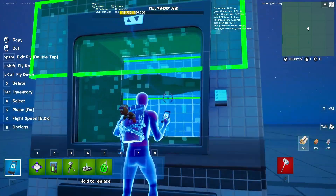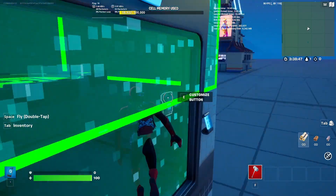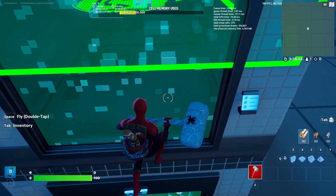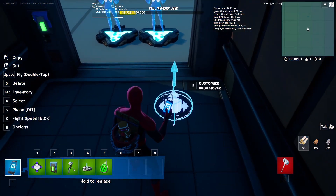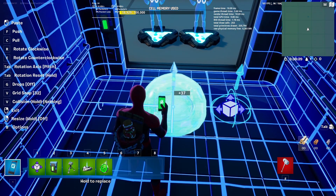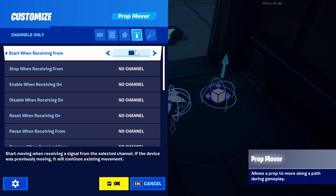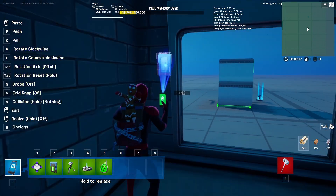If you wanted to have an automatic stop, this is what I use: whenever the head of the player touches the mutator zone, it will automatically stop the prop mover. What we want to do is duplicate this and make it go downwards — copy the button and move it all the way up.